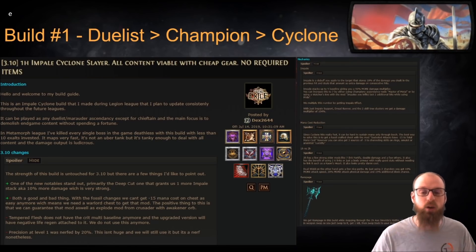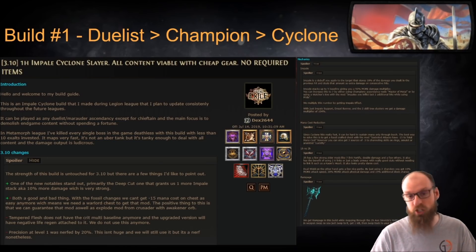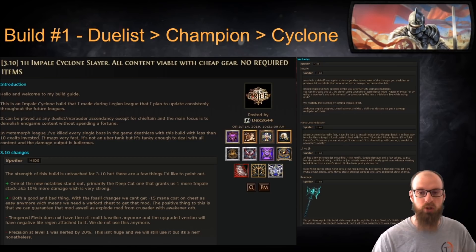Personally, when I go Champion on this particular build, I would recommend going Master of Metal first in order to gain additional Impale stacks, then make your way towards Fortitude which gives you Fortify, and lastly round out your build with Conqueror that will help you negate enemy incoming damage. If you're choosing to follow this build as a Slayer, you can start off with Overwhelm into Headsmen and then eventually Bane of Legends, rounding out your Uber selection with Impact for even greater damage based on your AoE of Cyclone.